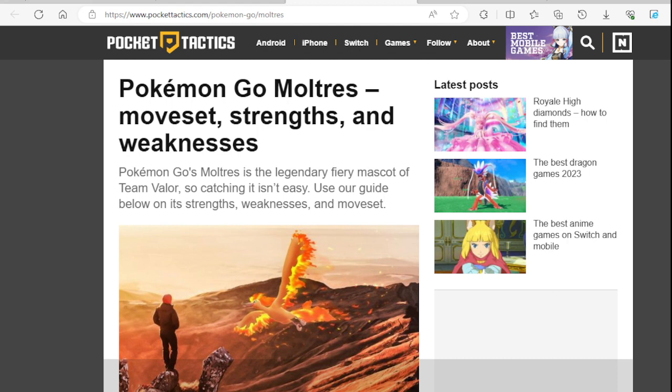Moltres is the legendary fiery mascot of Team Valor. Everybody calls it the burning chicken or flaming chicken because it looks like a rubber chicken. It's actually supposed to be a phoenix — that's the embodiment it was designed after. When you get a shiny, it does look like a phoenix, but the base form doesn't really carry that coloring.